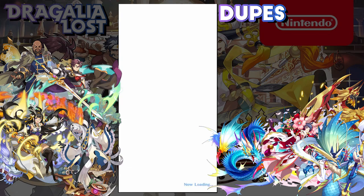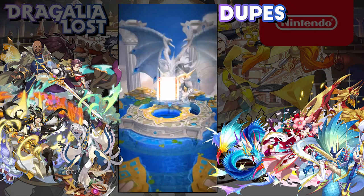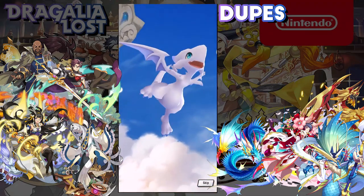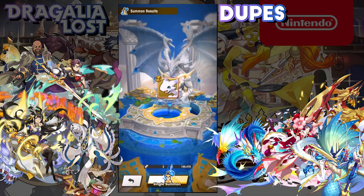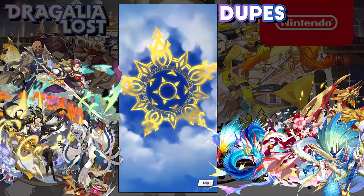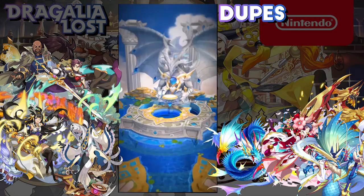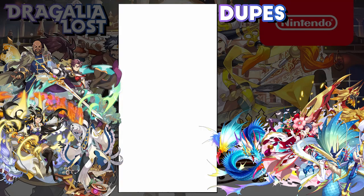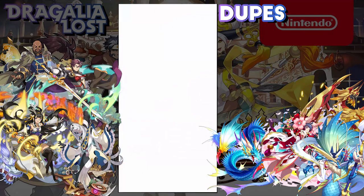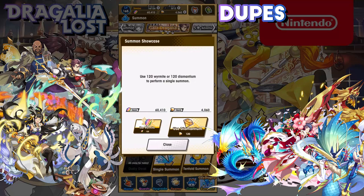Rumors and speculation on the subreddit point towards possibly a Gala Laxie down the line, due to how she was teased in the reveal video for Gala Leaf. With Gala Leaf being released in this showcase, there are also whispers of Zethia on the horizon as well. That's story spoilers if you haven't cleared the story up to the latest chapter. If you're a newer player and I've accidentally spoiled the story — my deepest condolences.